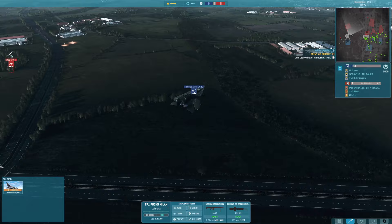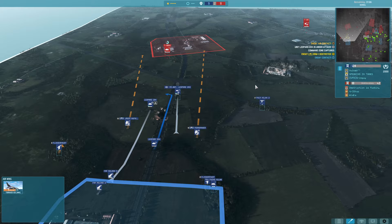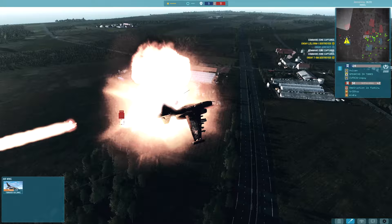Tornado IDS is going to be coming in with the cluster HE and absolutely wiping out anything in that complex. Meanwhile, a BRM goes down facing off my Leopard 2A3. Now a T-8M coming in — I just about managed to get smoke in time to stop that from killing me, and we're able to shoot it down with the help of the Roland-3s.